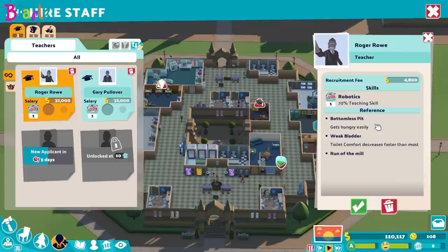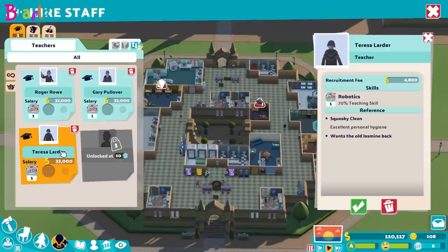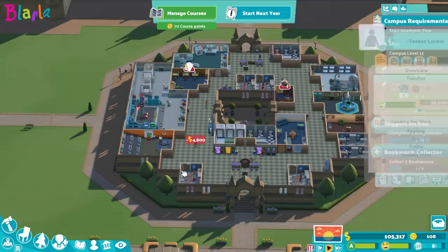We need a new teacher. This one gets hungry easily and their comfort just decreases faster — so Roger, you're out. Gary Pullover — like the name — gets thirsty easily, can't picture it, okay. Let's wait for the next applicant. Raising your course level will also help with better teachers applying — I've mentioned that before, but just in case it's been forgotten. Excellent — good personal hygiene and wants the old Jasmine back. Teresa Lada, you're in.